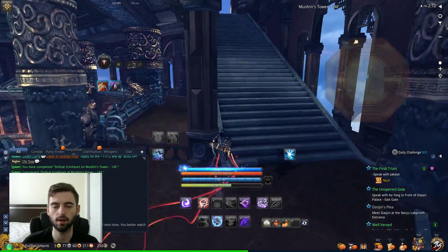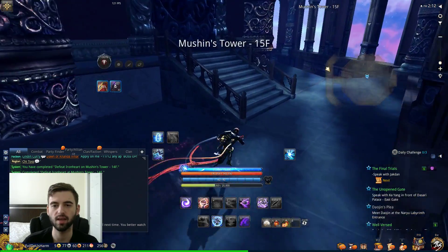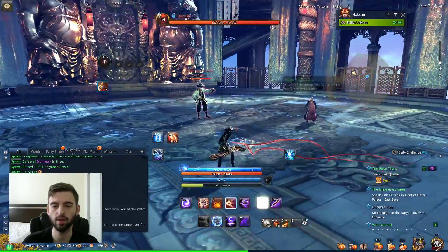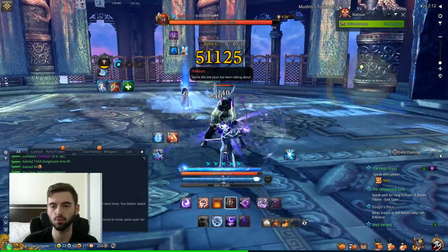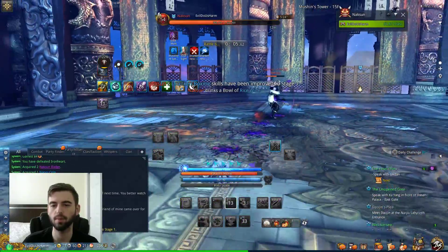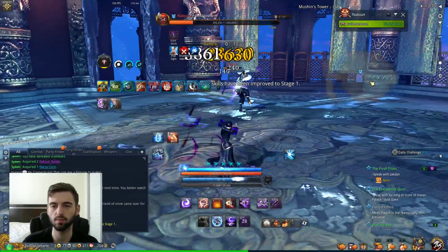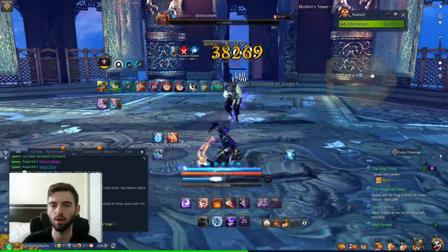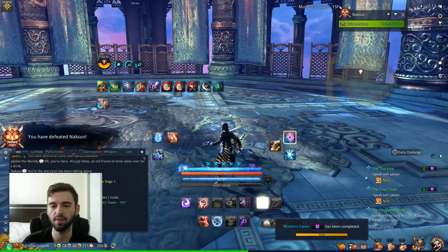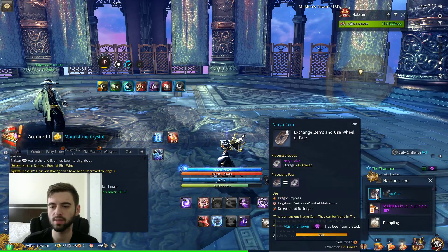The final boss on the Mooshin's Tower 15th floor is Naxxon, contrary to the name of the floor. Naxxon is a super easy boss at this point in the game. He has a couple of different phases. Basically when he drinks, just i-frame it. Every other drink after that, go ahead and stun him. Then he goes into an ice phase, but we've killed him long before any of that. It took about 45 seconds to clear that floor. You're going to spend more time in loading screens than actually killing Naxxon. He drops a Moonstone Crystal every time.